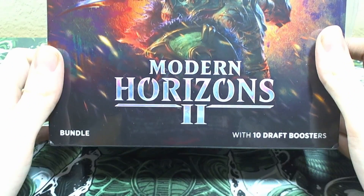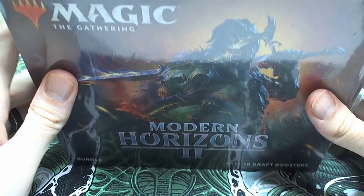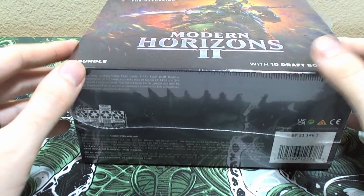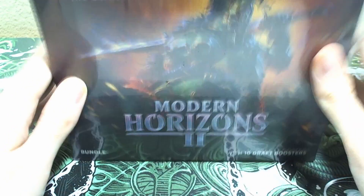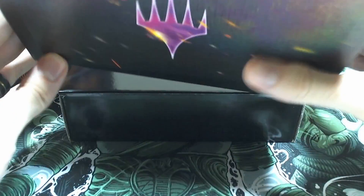Hey, it's your boy Justin Time Carter with another Magic: The Gathering box opening. We got ourselves a fat pack or bundle - 10 draft booster packs for Modern Horizons 2, which just came out. I considered doing a full box but a full box of Modern Horizons 2 is about $270, almost $300 right now, and I'm not about that. A lot of the old-border fetch lands - one of those will pay for this box alone.